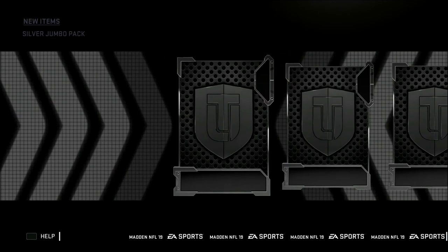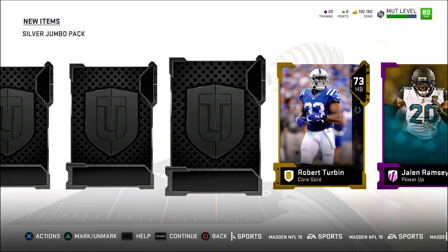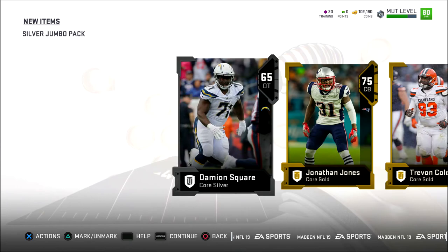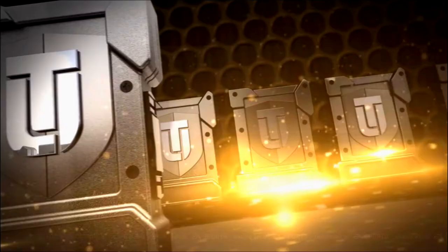Pack number one — we got a silver jumbo. I'm not expecting much. We got some golds. We got a powered up Jalen Ramsey, which is not too bad — another great power-up player. And yeah, we failed. 12,000 down the drain just like that. So we didn't do too well on that first pack. We got a power-up Jalen Ramsey, but that's not all I want.